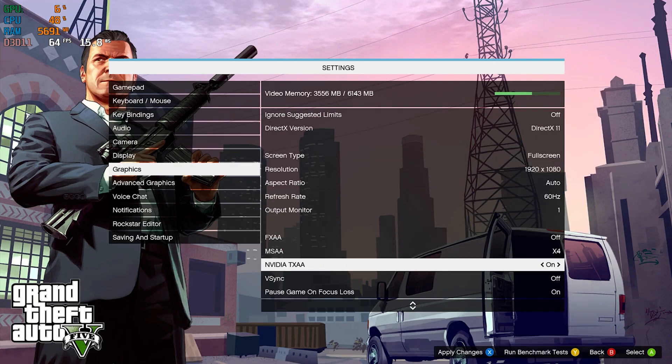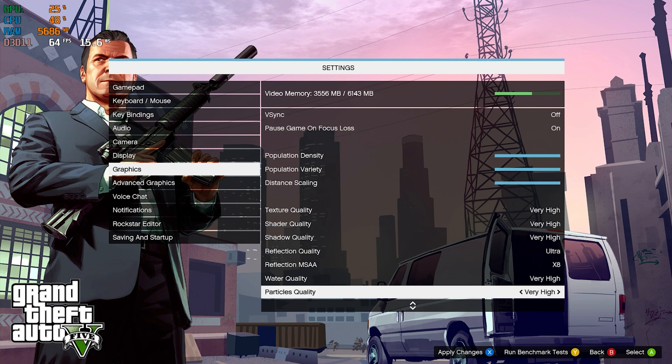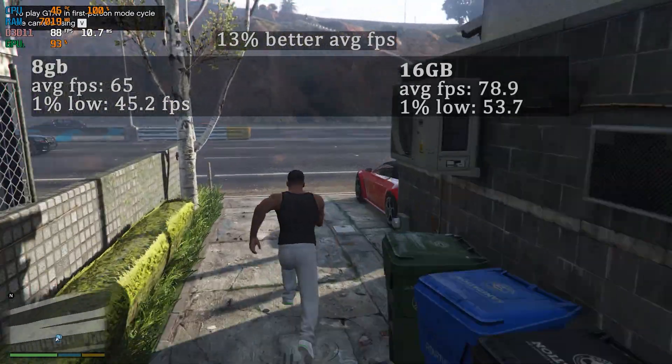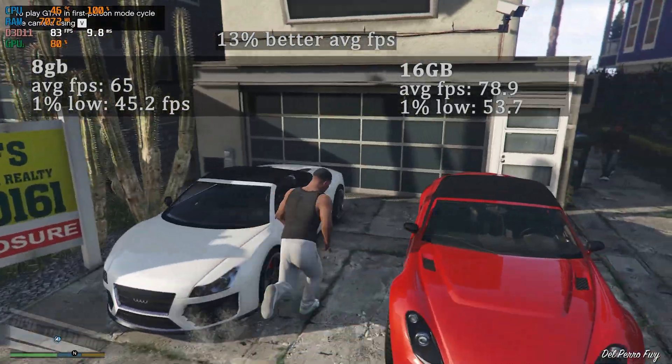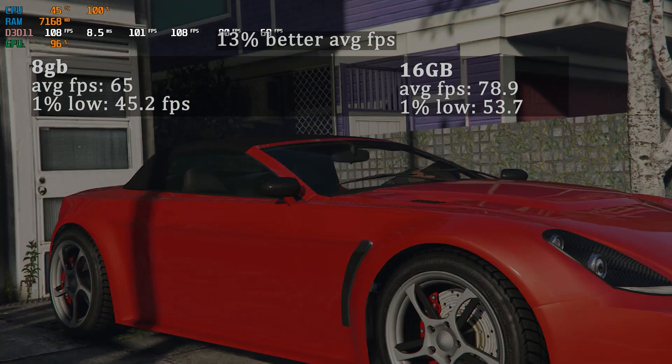Here we are in GTA 5, playing at 1080p with basically everything up as high as it goes except for motion blur. Having two sticks of 8 gigabytes of RAM increased the average FPS by 13 percent.